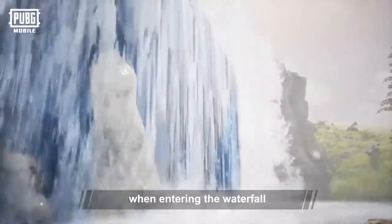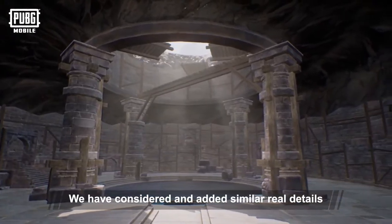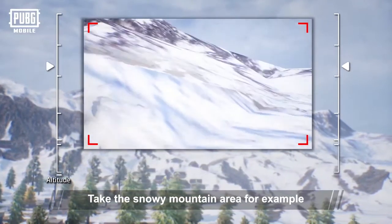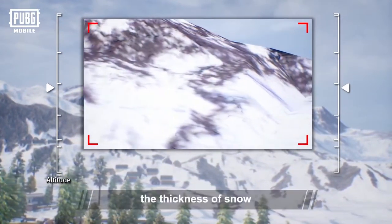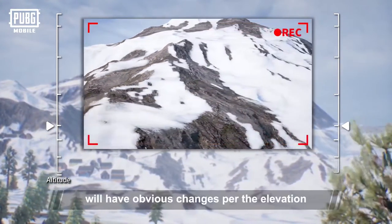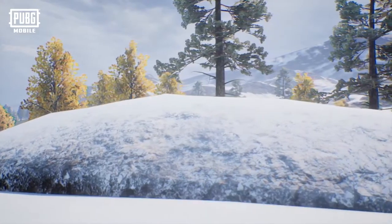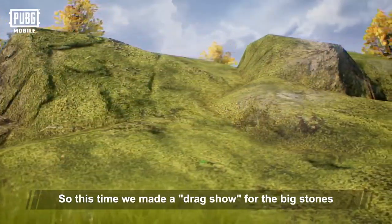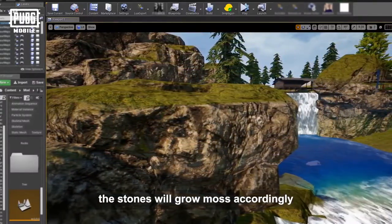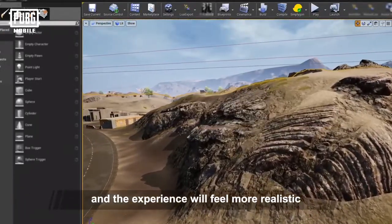Some players have discovered that when entering the waterfall, there will be a noticeable impact of water flow. We've considered and added similar real details and experiences in many places in Livik. Take the snowy mountain area, for example. From the top of the mountain to the bottom, the thickness of the snow, the distribution of vegetation, and the color of the grassland will have obvious changes per the elevation. We know that many players like to hide behind big rocks. So this time, we made a makeover for the big stones. For example, where there's a lot of water, the stones will grow moss accordingly, and the stones next to Snow Mountain are wrapped in silver. The experience will feel more realistic.